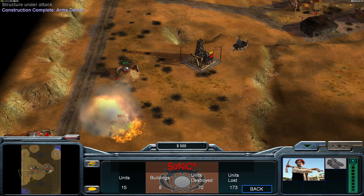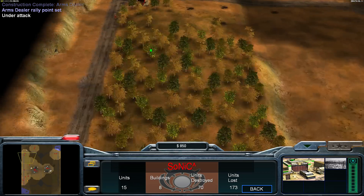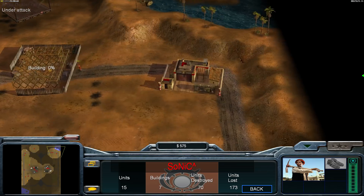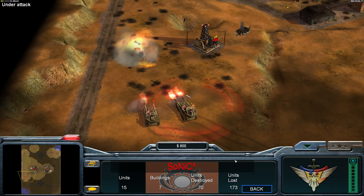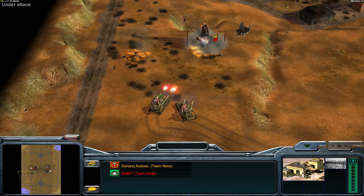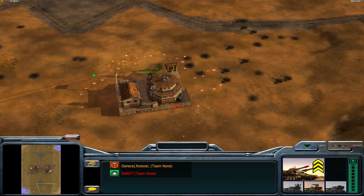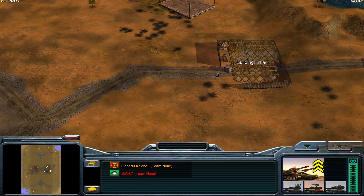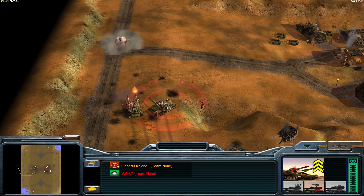Barracks down. These two tunnels are under attack now — there's only one unit in the tunnels. Arms dealer being cancelled, arms dealer going down. Palace is now being thrown down — that will mean he is going to build a Jarman Kel. Perfect decision against these two Overlord tanks with nothing else as support. Once that palace is up and the Jarman Kel is on the battlefield, that will mean instant GG for General Colonel.